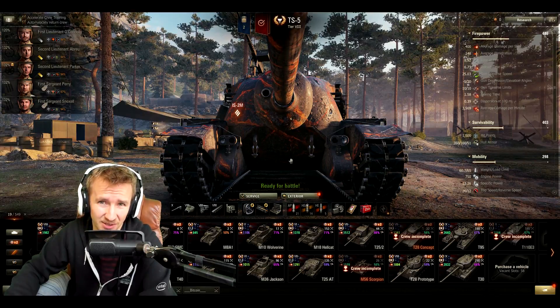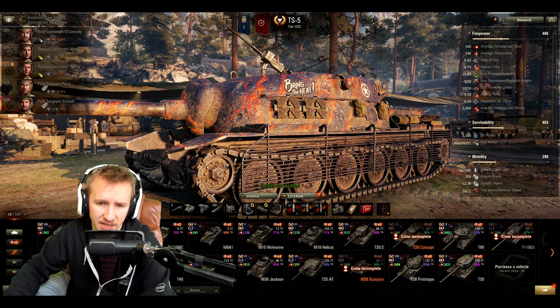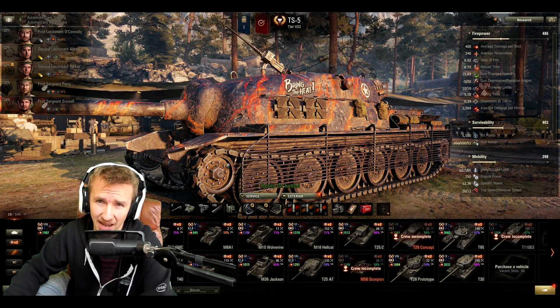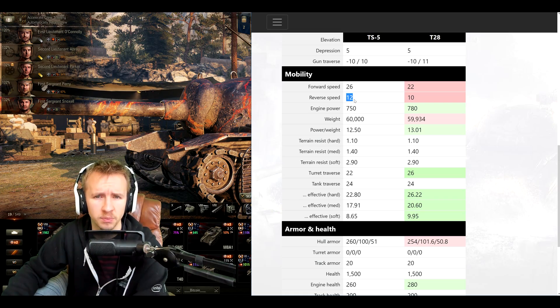You can really feel that poor gun depression when you crest the tank over a ridge line and expose that lower plate - that's where your damage is going to be taken. When you're in such a cumbersome tank that is very vulnerable to being tracked, that's not really where you want to be hanging around. Next up, mobility: it's good news and bad news for the TS-5. It has a better top speed than the T28 and a better reverse speed, which can be very useful to stop opponents from flanking you.